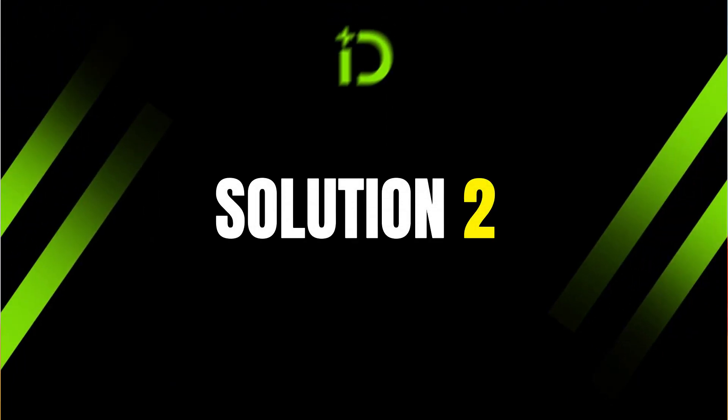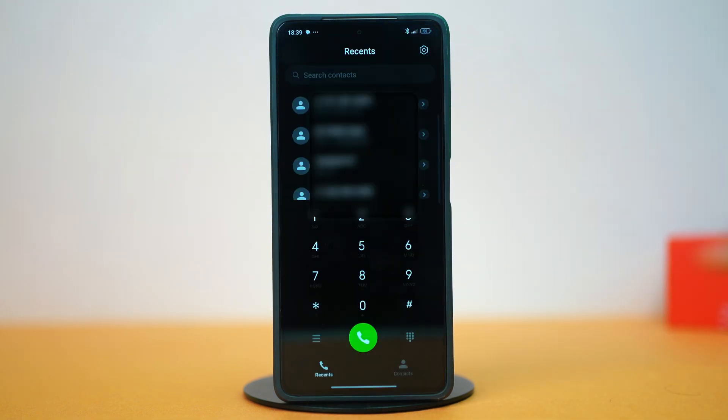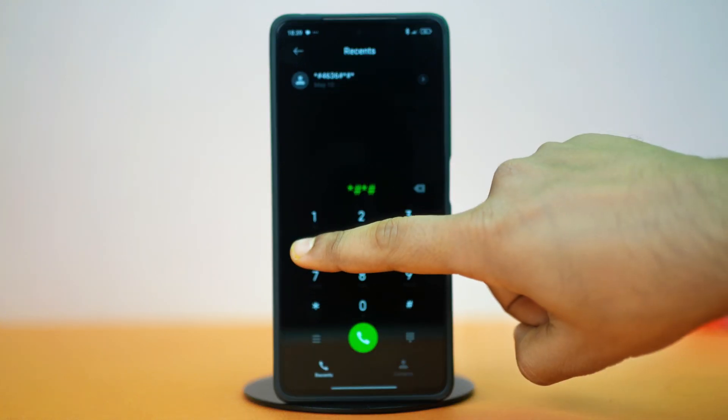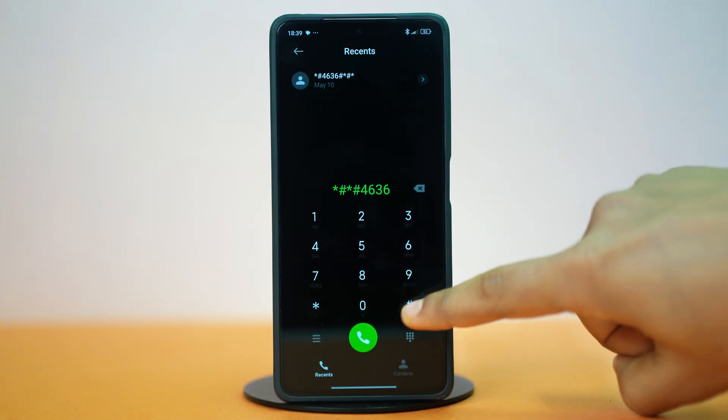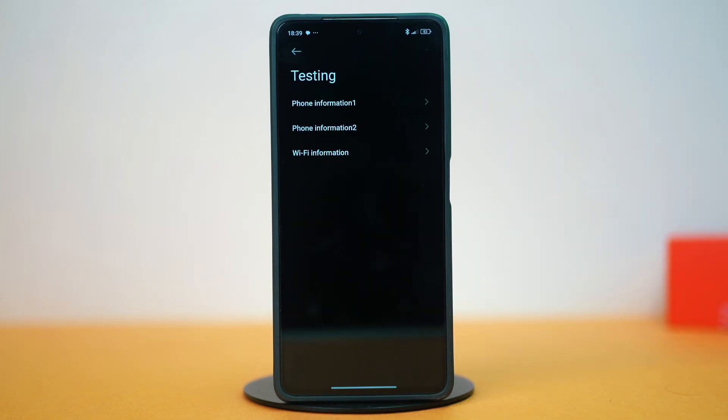Solution two: try the testing menu reset trick. Open the dialer of your phone and dial star hash star hash. This will take you to the testing menu. In here, select Phone Information 1 or Phone Information 2 depending on the SIM slot you're having trouble with.